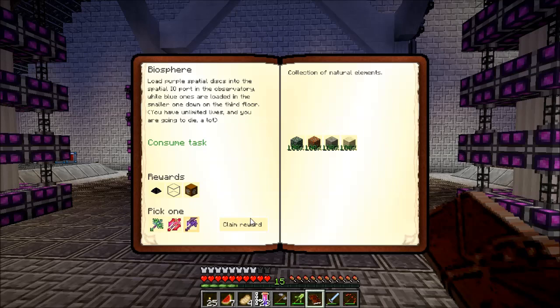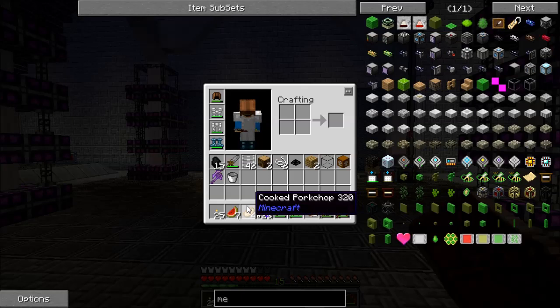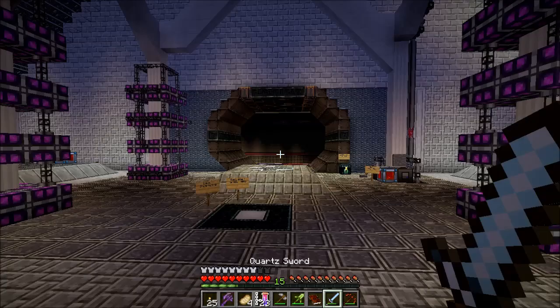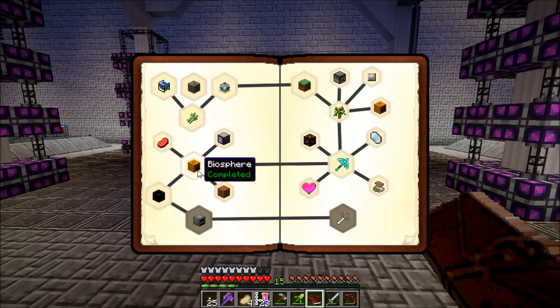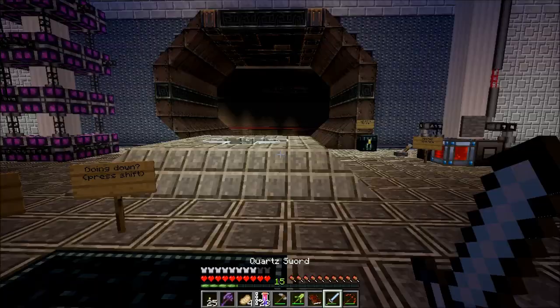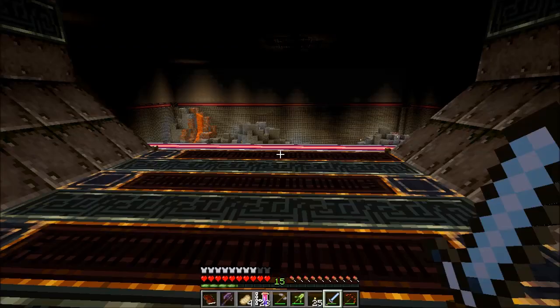Let's see which one looks the best. How about this guy? Shadow Iron Axe. Let me pop that up. So we get an axe, and let's open up the book again. We need to go to the Climate Control Center, and we need to get lava — four buckets of lava and four buckets of gelid cryothium, which is a Thermal Expansion liquid. Let's go ahead and try to grab those if we can.